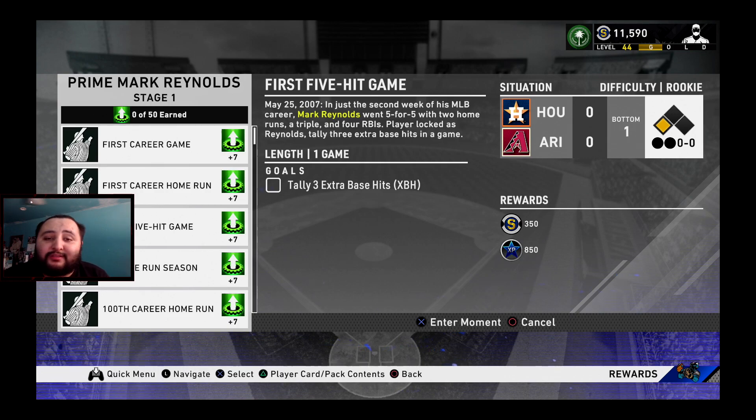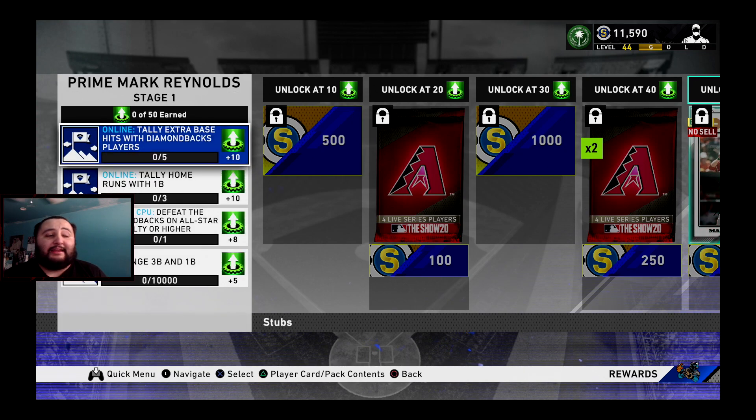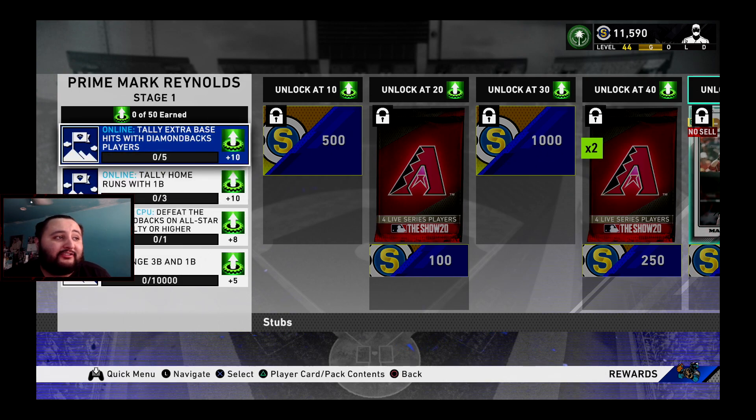The worst one is probably the three extra bases in one game, but you guys will get through it, trust me. Once you do, you'll be at 42 out of 50 stars and you just need eight more. Personally I would just go defeat the Diamondbacks on All-Star difficulty or higher, but this is the fastest way.